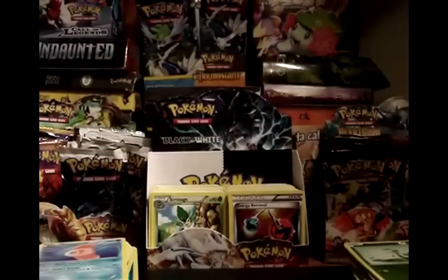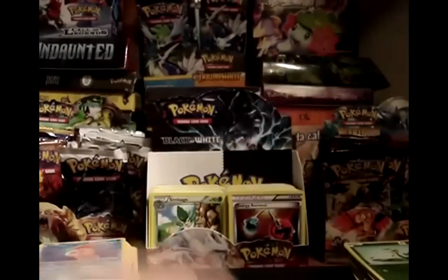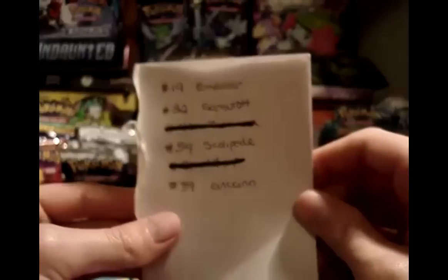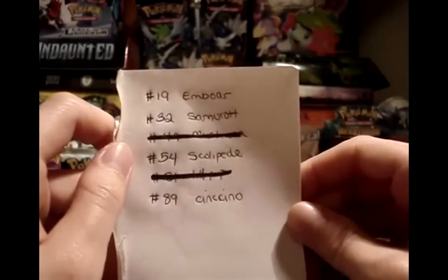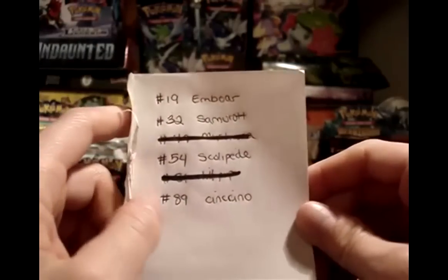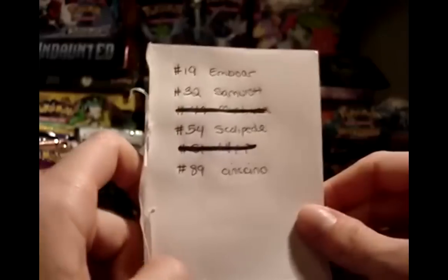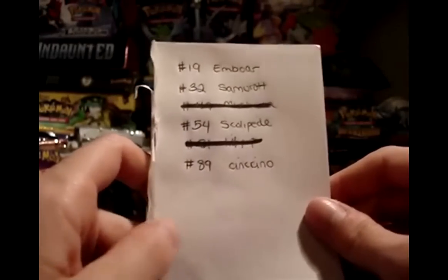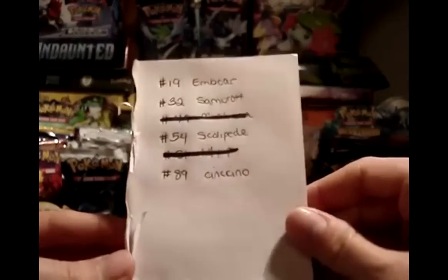The only other things to show are the two reverses I pulled for my collection: Musharna and Lillipup. Didn't have either one, so that's a nice addition. That leaves four reverses still on my needs list: number 19 Emboar (without ability, so hopefully easy to trade for), number 32 Samurott (the ability one, sadly), number 54 Scolipede, and Cinccino. If you have the Cinccino reverse, I'll probably trade a little more than it's worth — I think it has potential to be a really good deck and I want it before it becomes impossible to find. Hopefully YouTubers can help me out with some good trades.